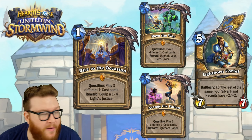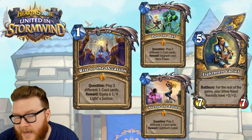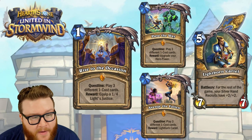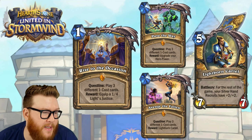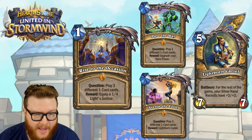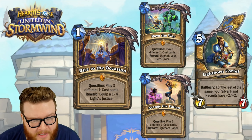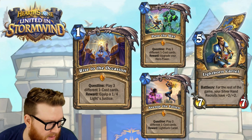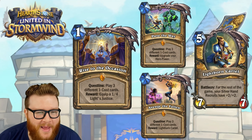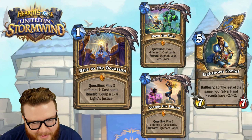There are still various Silver Hand Recruit buff cards in the set. You can give them all Divine Shield with Lothraxion, and there are some other attack buffs too, so you could basically get to a point where your hero power is permanently summoning like two 5/3 Divine Shield minions, which is obviously pretty insane for your hero power to pump out for two mana every turn.